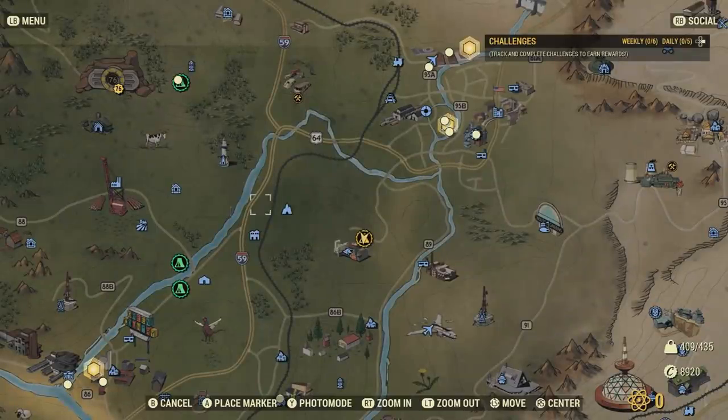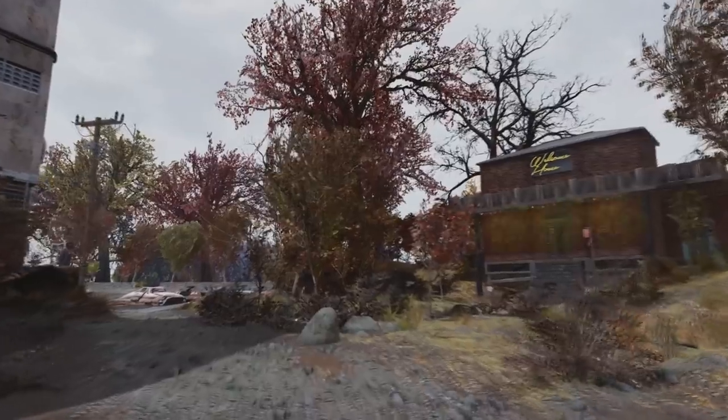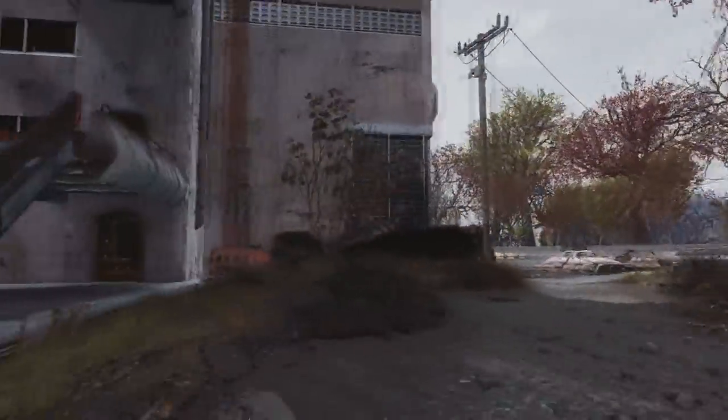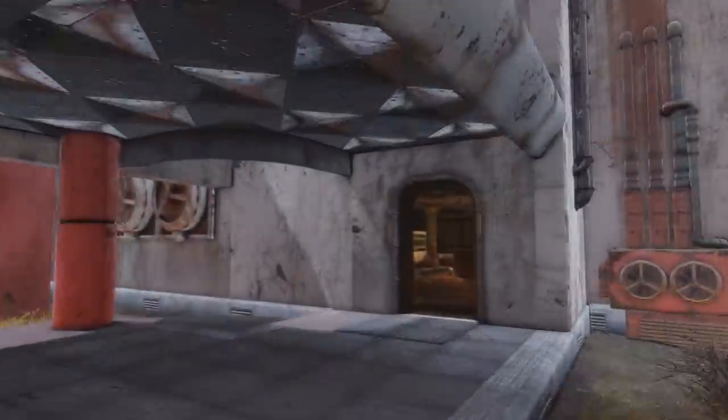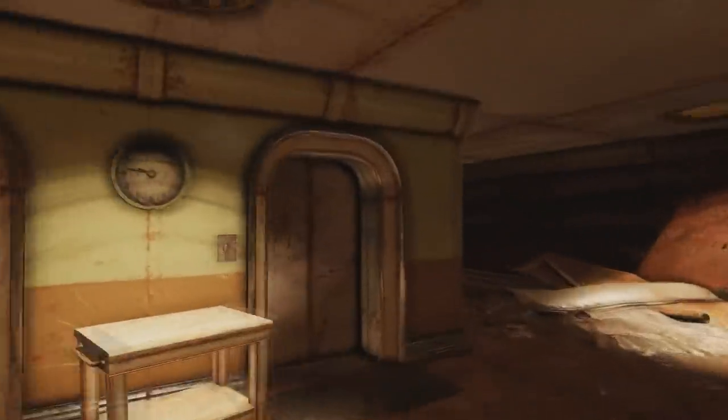To start this event, we're going to have to travel over to Arctos Pharma, which isn't far from Vault 76 whatsoever. Then we have to take the elevator down when we get here, which the elevator is in the main lobby of the area — not hard to find at all.